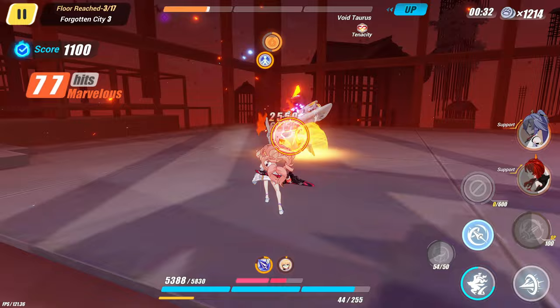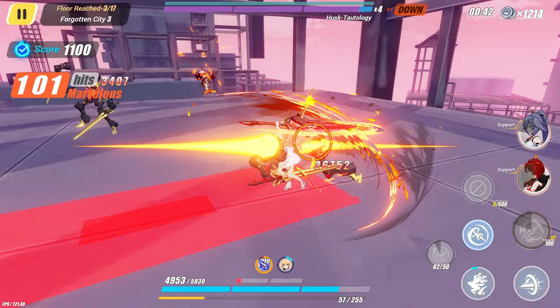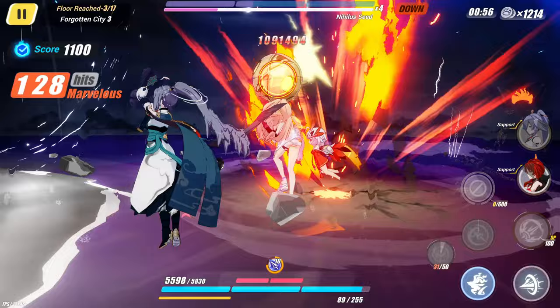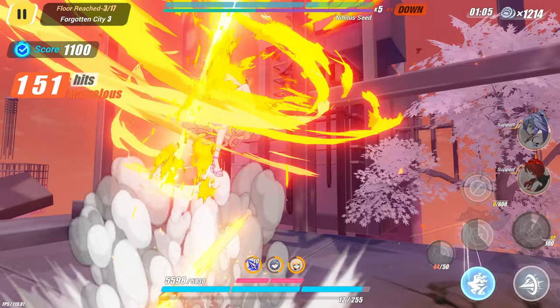Why does every enemy have super armor? Not super armor — what do you call it? I don't know what else to call it other than super armor, it's like a Smash term. But basically, they can't be knocked back or grabbed, because they're in the middle of an attack or something like that. They are really squishy in their seed form, though. Easy game, easy life.